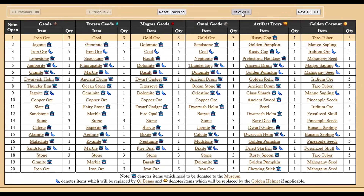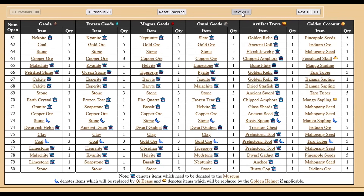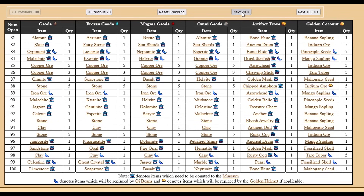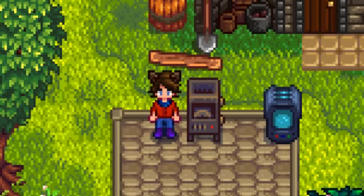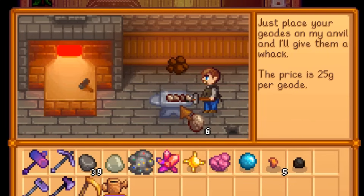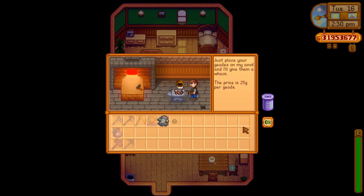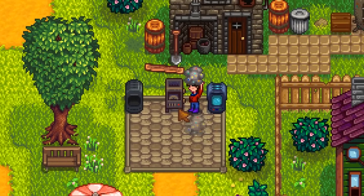Just a quick tip about geodes: the items that you get from geodes are predetermined by your save file seed. It's basically a super long list that you go through in sequential order. The list for opening geodes through the geode crusher is one position behind the list for the blacksmith. So if you break open a geode and get something super rare, such as a prismatic shard, and you open up that same type of geode in a geode crusher immediately after, you'll get the same item. Use that to your advantage.